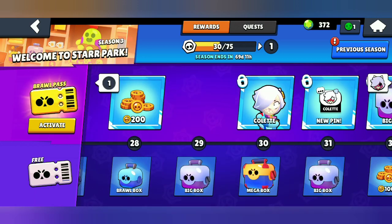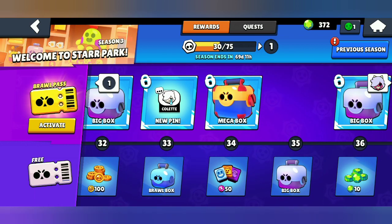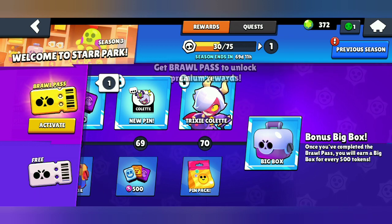We'll also be getting the new Poco Star skin. The main item for the paid Brawl Pass, which we'll be getting at the 38th tier, is the newest chromatic brawler Colette. Many people say Colette is a trash brawler, and many say she's a good brawler — it all depends on the player and how they use her. The last reward we'll be getting from the whole Brawl Pass, if we've purchased it, will be the Trixie Colette skin.